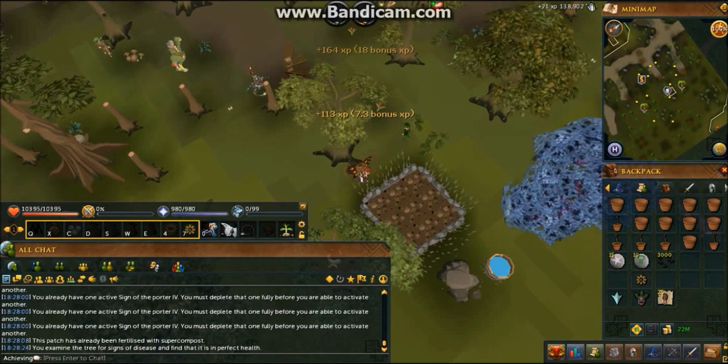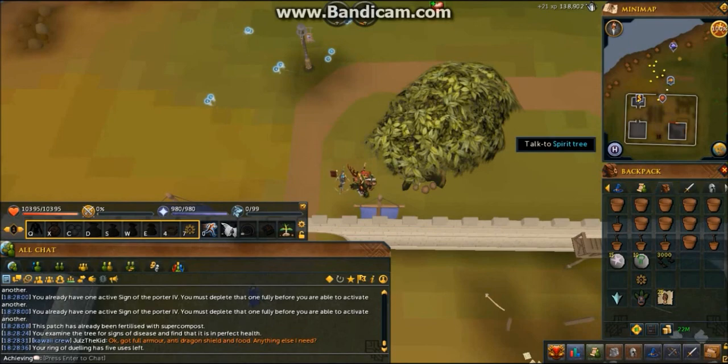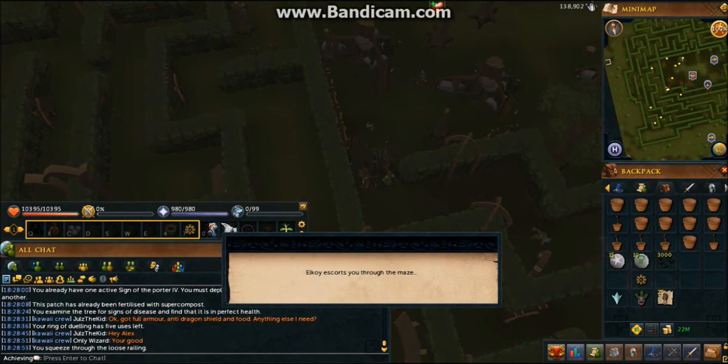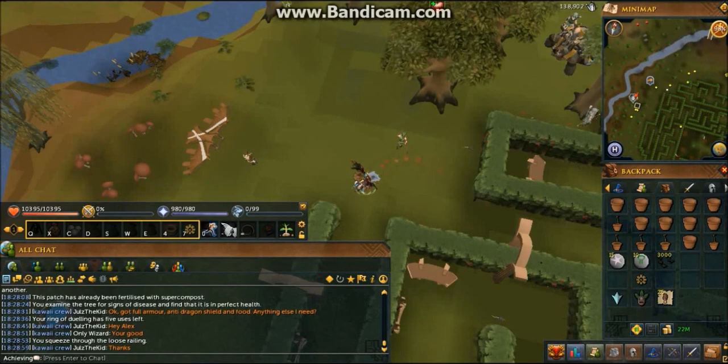Now I'm going back to the spirit tree and I'm going to be selecting the first option, which is Tree Gnome Village. So what I do is squeeze through here and follow the gnome outside, then head southwest.